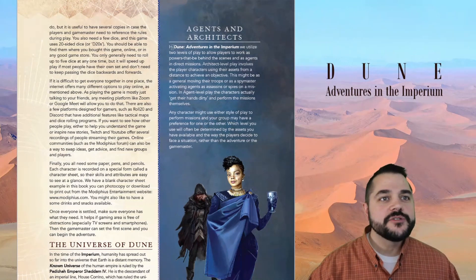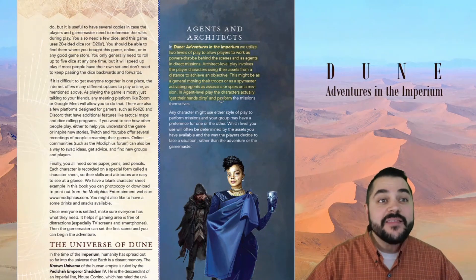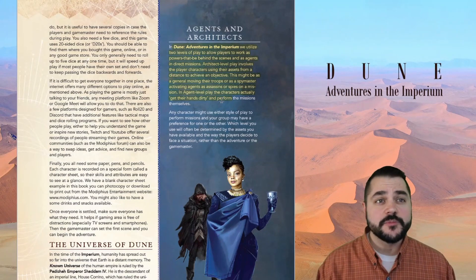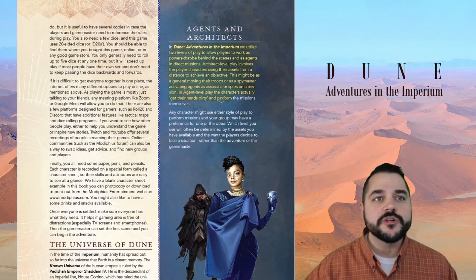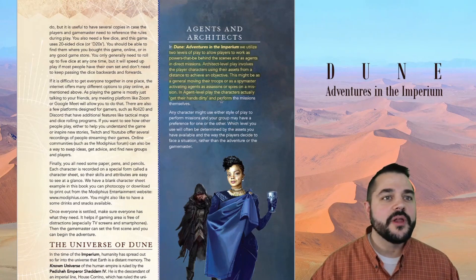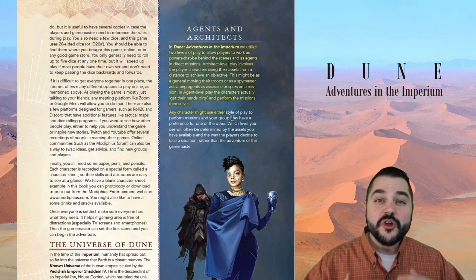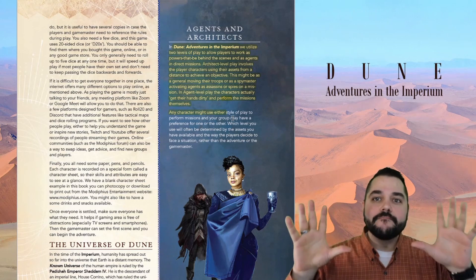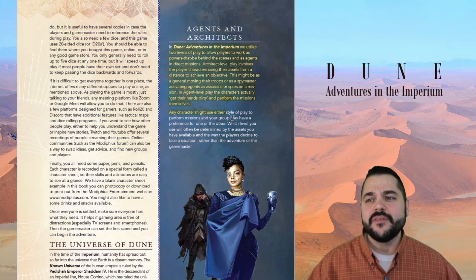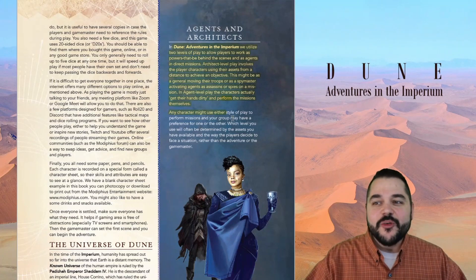Dune Adventures in the Imperium utilizes two levels of play to allow players to work as powers behind the scenes and as agents in direct missions. Archetype level play involves the player characters using their assets from a distance to achieve an objective — this might be a general moving their troops or a spymaster activating agents as assassins or spies on a mission. At agent level, the player characters actually get their hands dirty and perform the missions themselves.